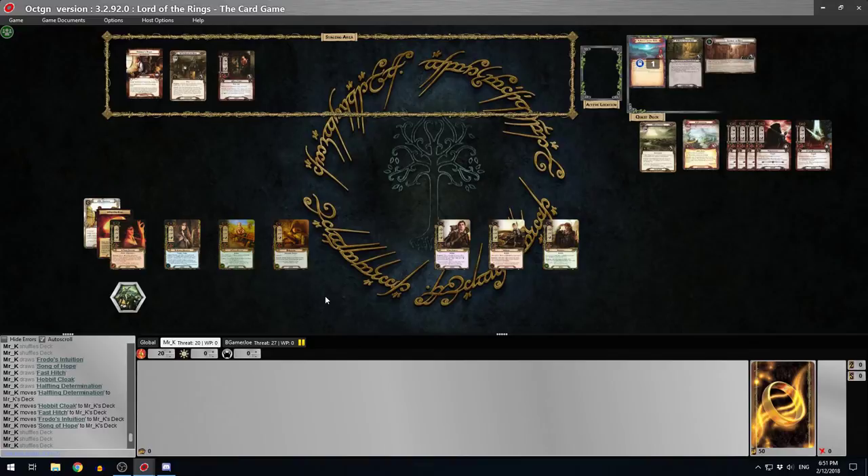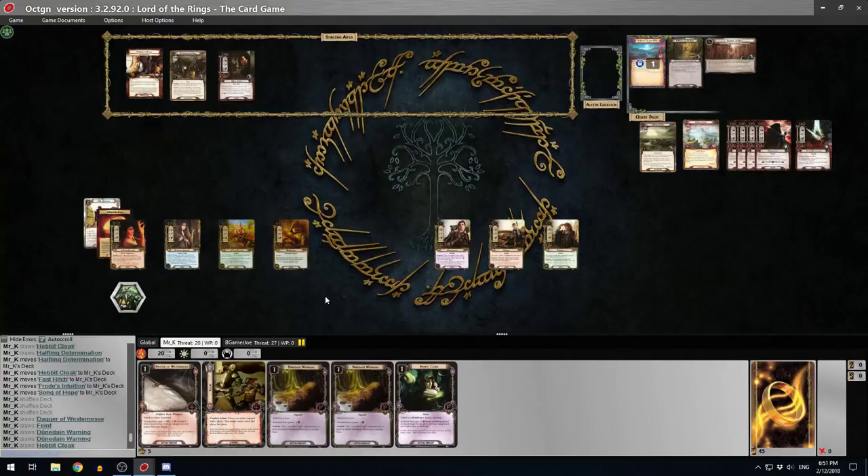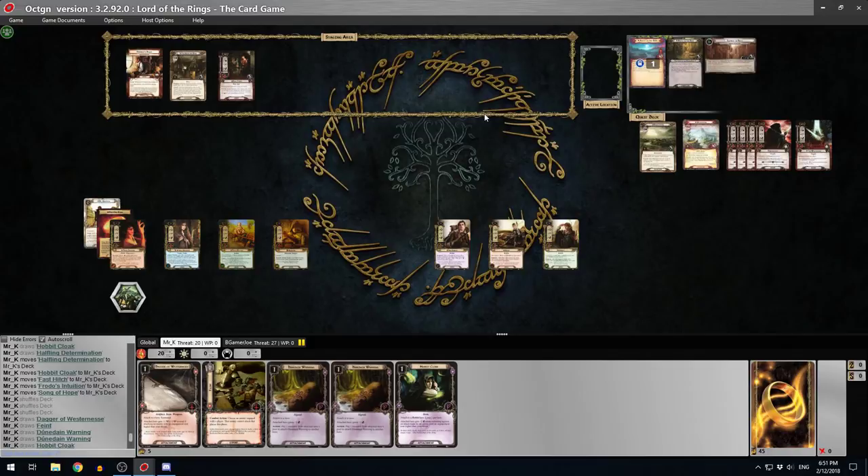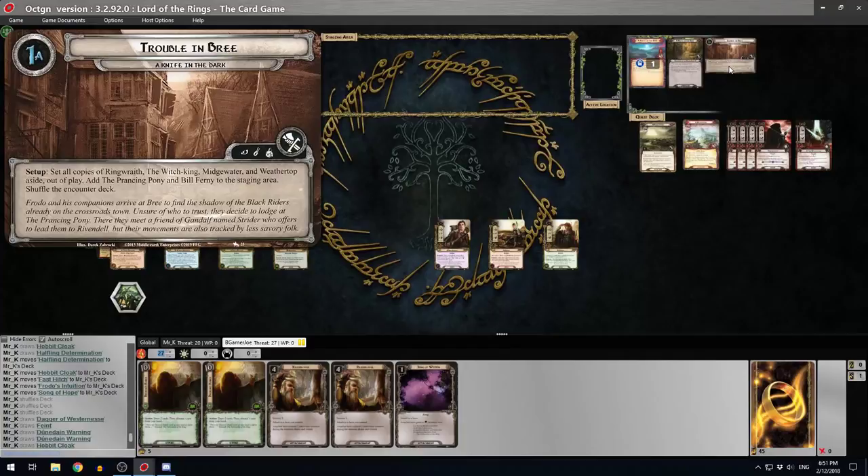Let's try again. That looks a bit worse, but at least we've got some defense. I can give Aragorn some early game defense and that'll be helpful. Hobbit Cloak on Sam, Dagger of Westerness - Feint for the Nazgul is never bad.